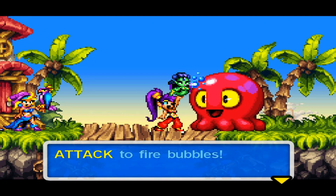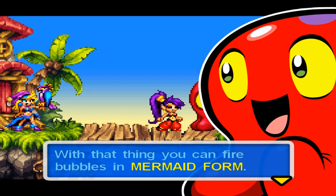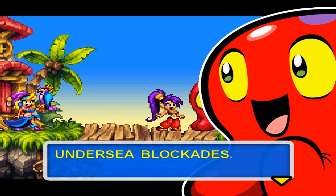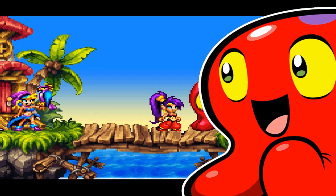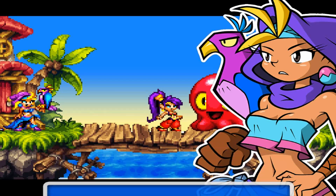While swimming as a mermaid, attack to fire bubbles. With that thing you can fire bubbles in mermaid form. In addition to blasting enemies, you can also destroy the undersea blocks. Risky's lair is east of here, just outside of town in the deepest part of the sea. Kick her butt. Take her down hard.